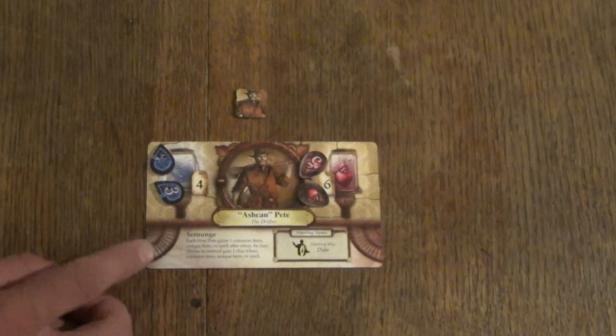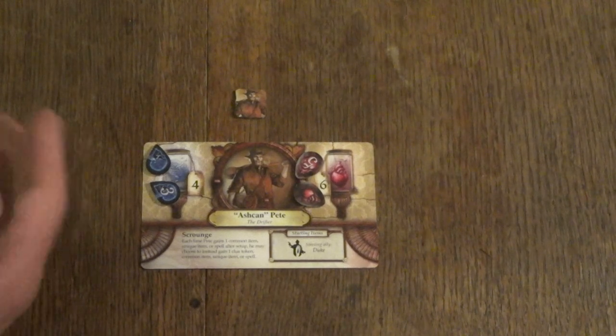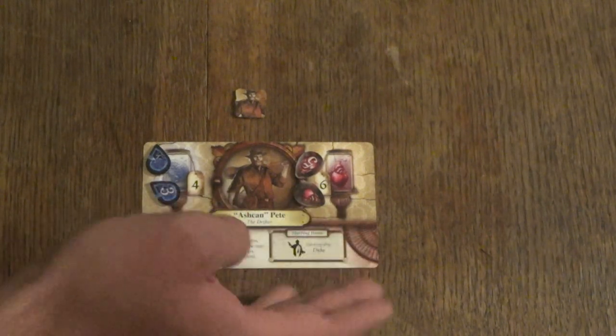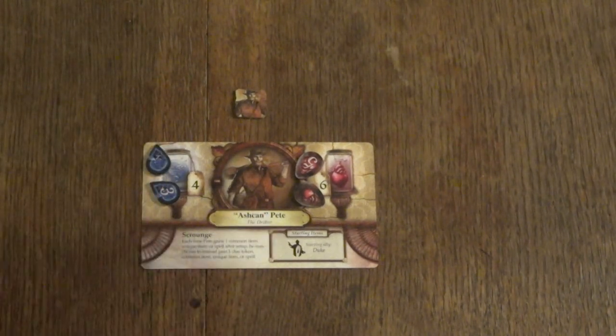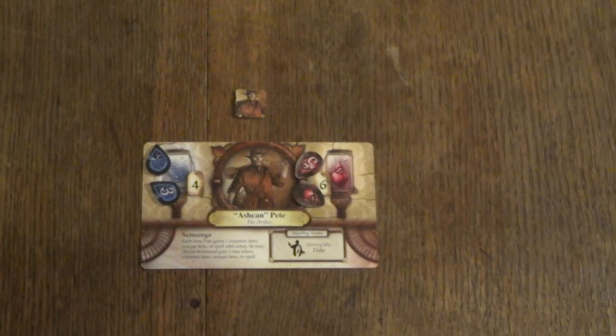Historically, scrounger abilities are pretty strong in Arkham Horror — you need at least one character with this ability to keep digging through the deck and find great items. For Pete, he can gain whatever item you need for the moment. Then we have the setup part of the card at the bottom right corner, which specifies what items Pete joins the game with. For him it's just an ally — he starts with Duke, his dog, and that's the only item or ally he starts the game with.